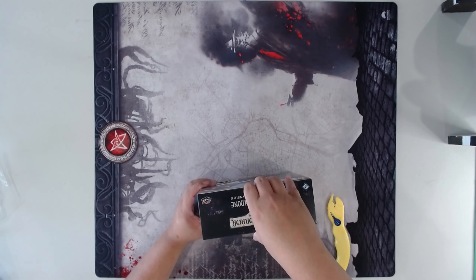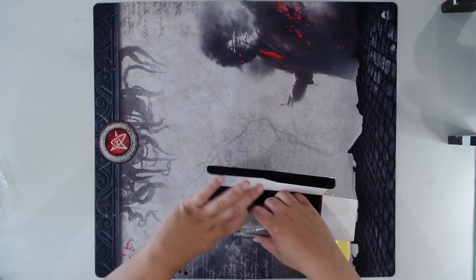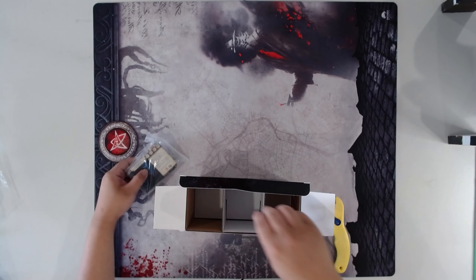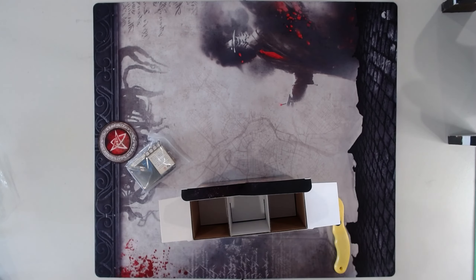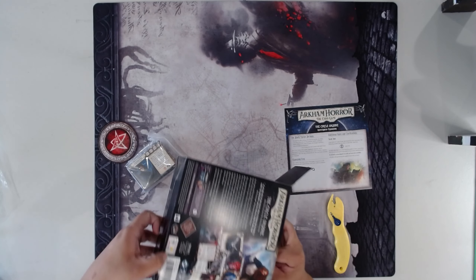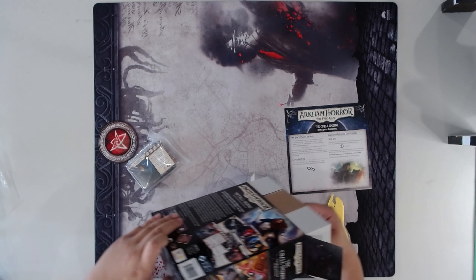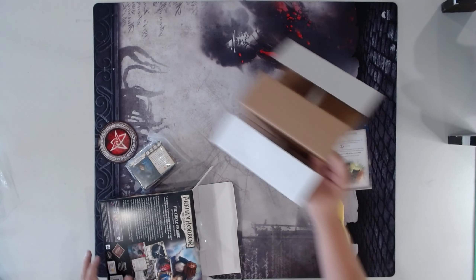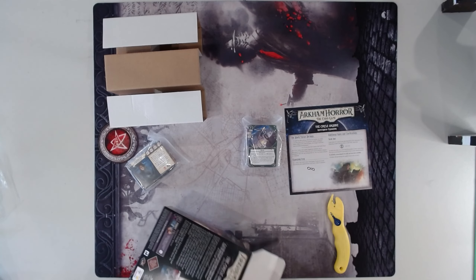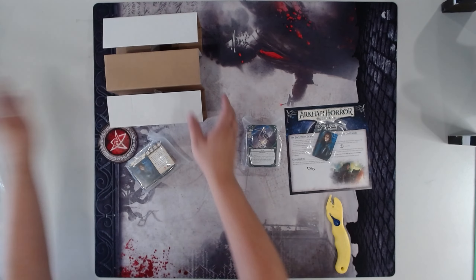Ooh, exciting. Okay, so as always — ooh, there is a rule sheet. That's good to know. Here are the main cards. This is the rule sheet — take this out. There's going to be another one on the other side. Here is the second batch of cards, and there should also be some Investigator mini cards, as always.